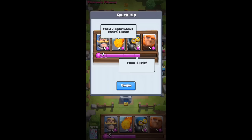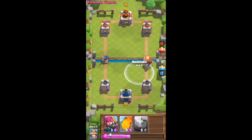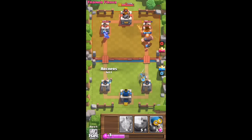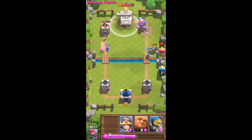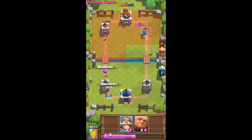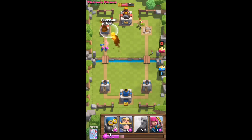Card deployment costs elixir — I have seven elixirs. Let's start by deploying this guy here and this guy there, and I'll deploy another right behind him. Now I'm running out of elixir, so I'll throw arrows at this guy and deploy my archers. I'll throw a fireball on this guy and see what happens — that was pretty awesome, not gonna lie. Let's throw arrows once more at the king and try to take out that tower.